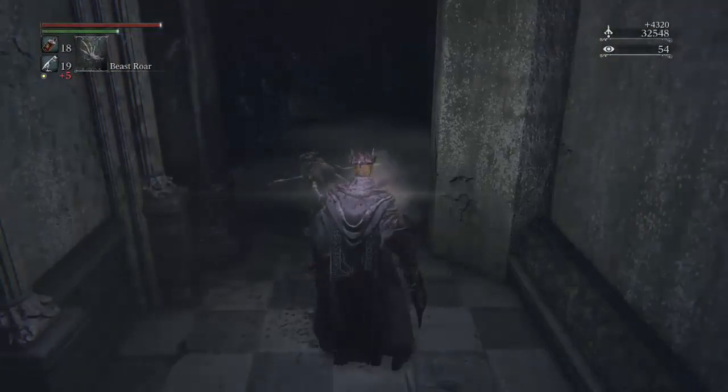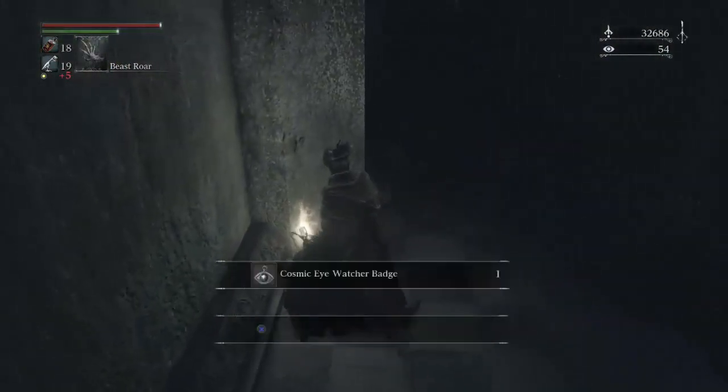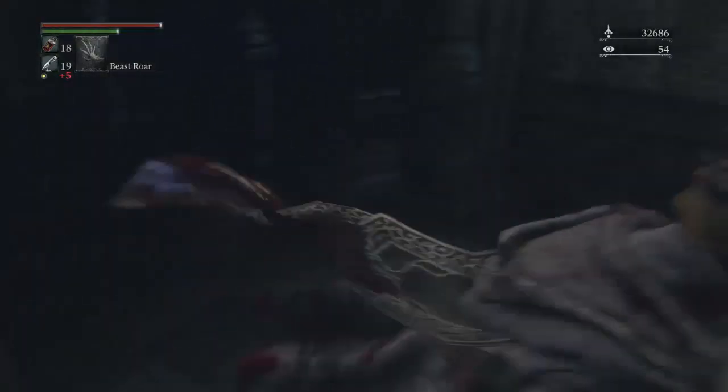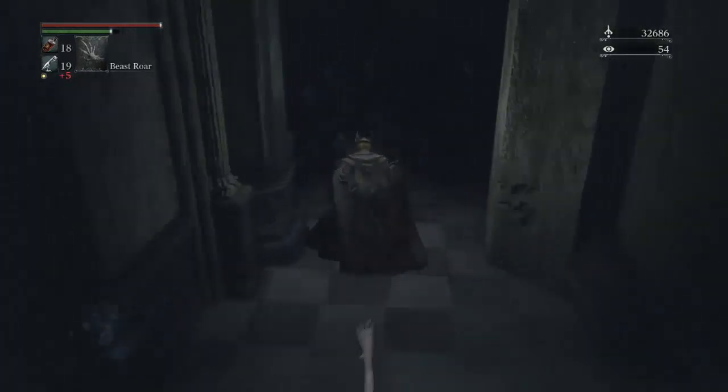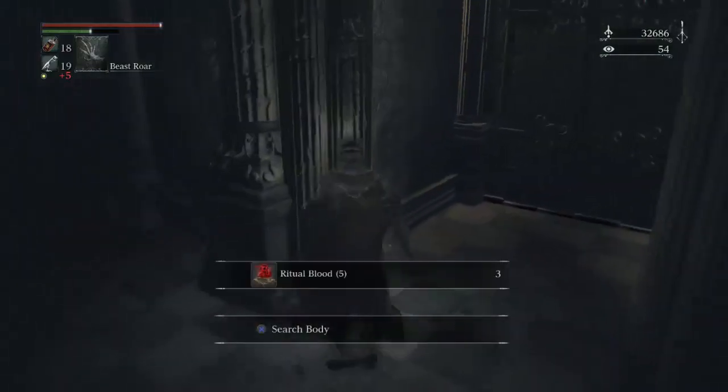Depth 5 ritual blood can only be found in chalice dungeons of depth 4 or 5, either from various enemies or as treasure, with the exception of 3 which can also be found inside the orphanage of the Upper Cathedral Ward. With these materials, you can now explore the Great Ease dungeon.